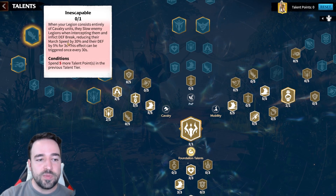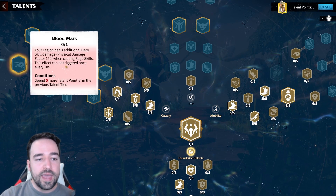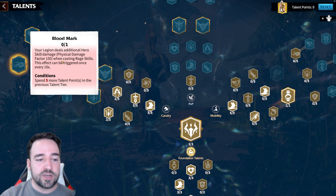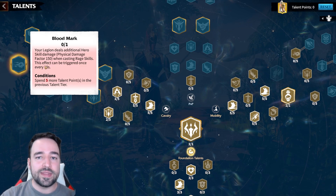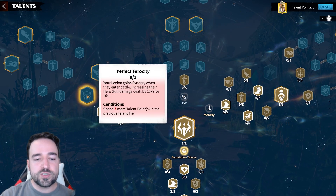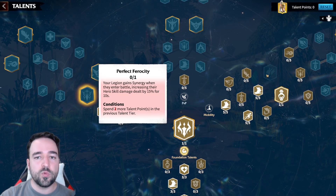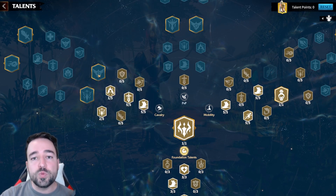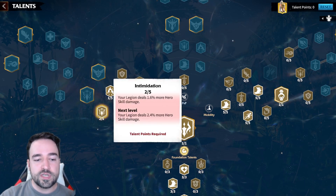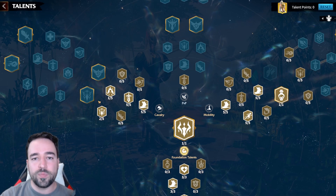It's very hard to go wrong with the talent tree. The priority is the cavalry entry node for 15% skill damage, then the skill tree node giving 8% damage boost to the deputy — these two are too powerful not to get. After that, mix and match between more skill damage or more rage generation depending on your playstyle. Testing is still ongoing and the optimal build may vary based on your artifacts and account setup.